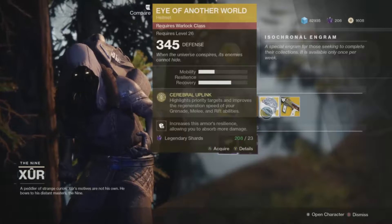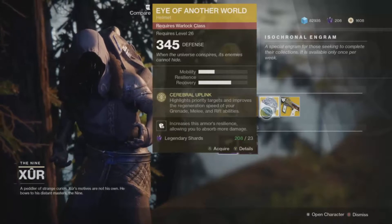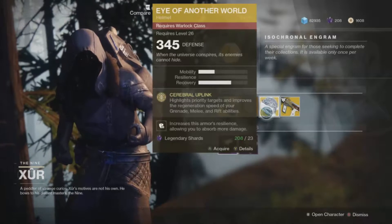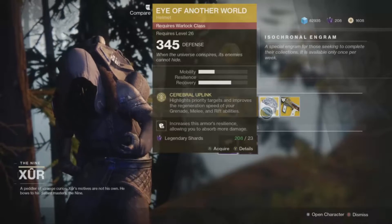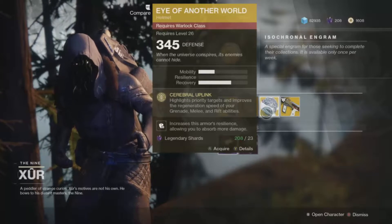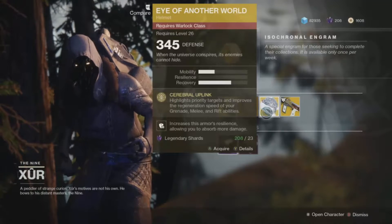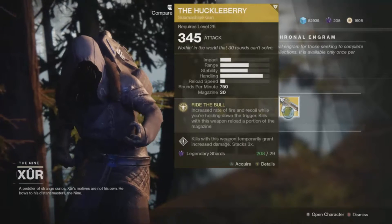For the Warlock he's selling the Eye of Another World — it highlights priority targets and improves the regeneration speed of your grenade, melee, and rift abilities, so all of your abilities recharge faster with this helmet on. That's especially great if you are a Voidwalker Warlock using Devour, because then you can consume your grenade for health. It also highlights priority targets, putting a border around them, which makes it easier to see — nice for PvP because you can spot Guardians from a longer distance.